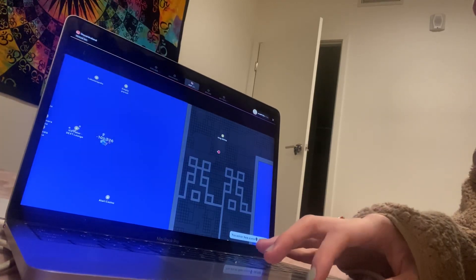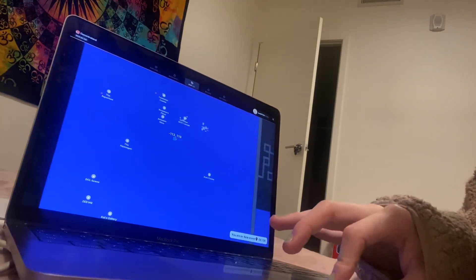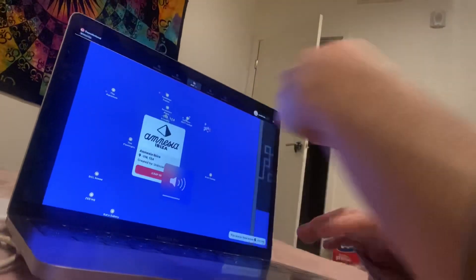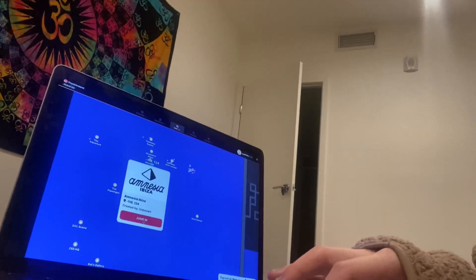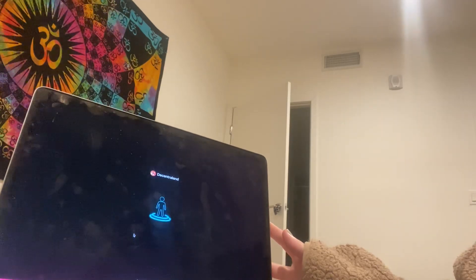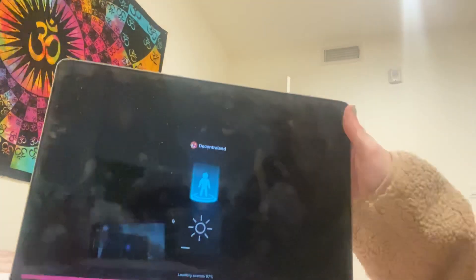'Ice Poker' — what the fuck? You guys see this? 'Amnesia Abyss' — what is this? Let's go to this! This is in the ocean too by the way, that's the crazy thing. Look how cool — downloading images, 3D models and sounds — Decentraland!